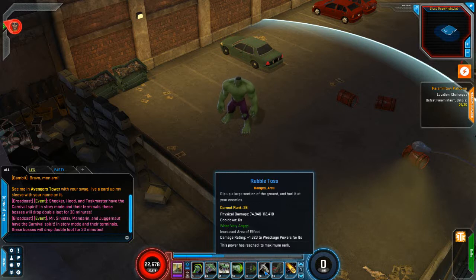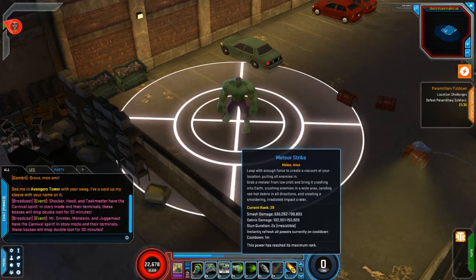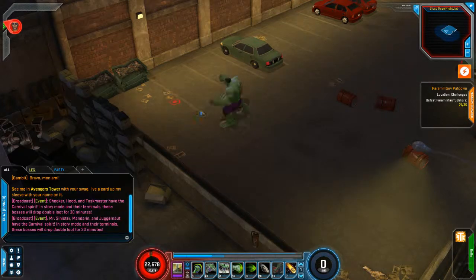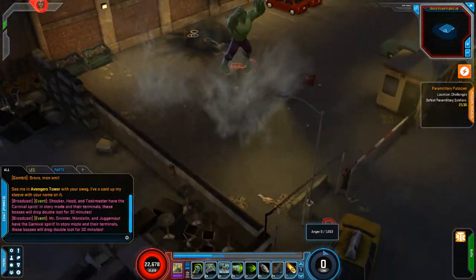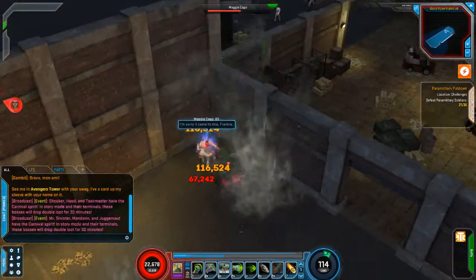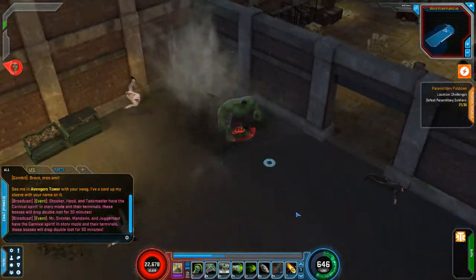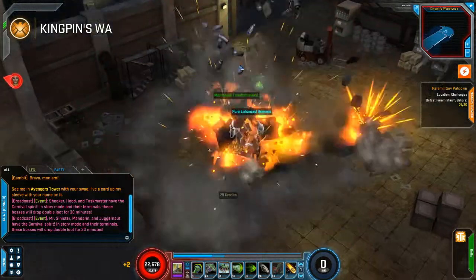We use rubble toss so that we can energize all the rest of our wreckage powers, which happens to be our knuckle dusters — we can only activate those at maximum anger. We also use rubble toss because it activates our meteor strike, which does a huge amount of damage in a nice area around us. We can activate these powers any time we want and we don't have to worry about spirit. I can just go from one end of the map to the other just by leaping — that's how easy Hulk is to play.